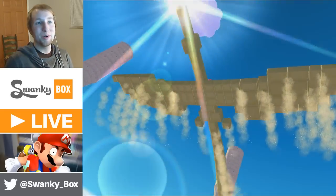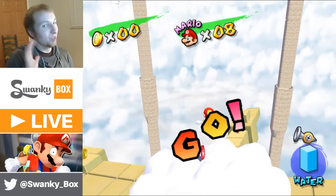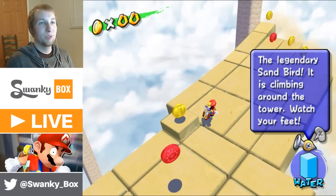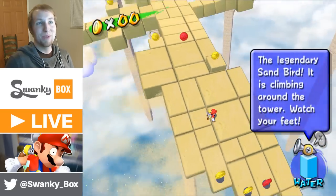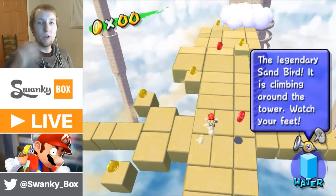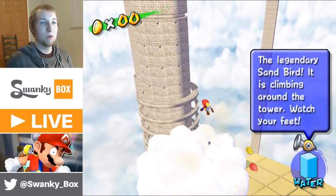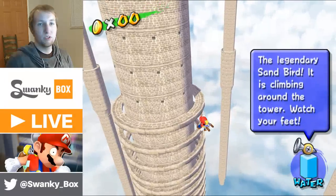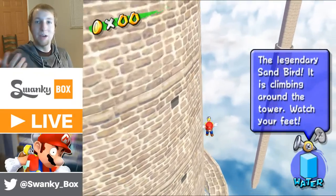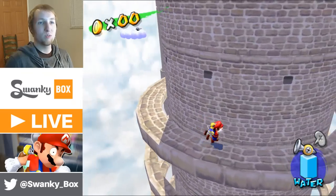The Sandbird frustrates a lot of people, but I absolutely love it because I would always come here and try to not pay attention to the Sandbird. But when he flies by these towers, even without codes, you can make Mario get onto the center tower if you jump from this cloud and use your hover. You can actually get onto these towers, which I always thought was cool — they actually made these walkable.